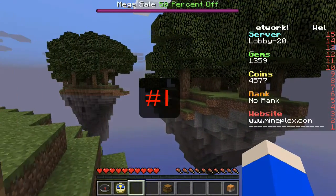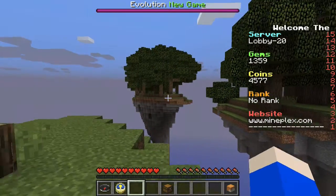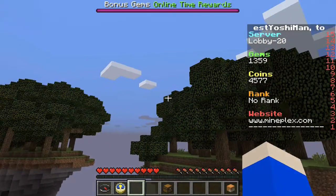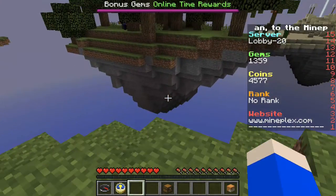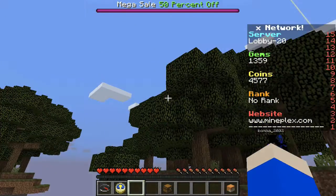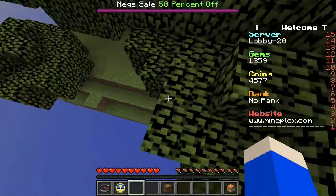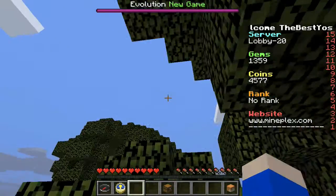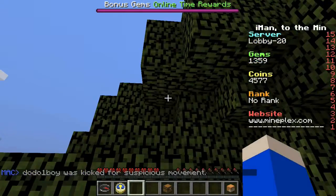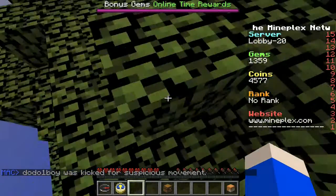So this first one — I was here before — you can see Morgan Freeman. If you use your double jump or your Ender Pearl, I want to save the Ender Pearls. If you double jump up here, you should probably land on the trees. You want to stay on the trees.